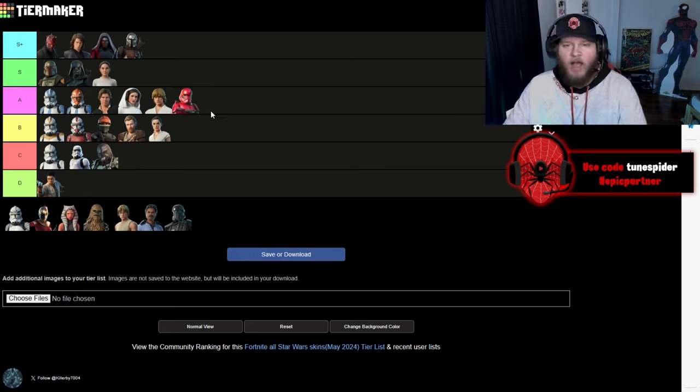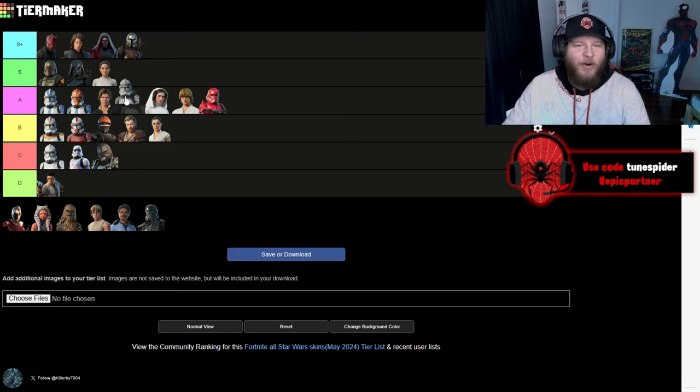Sith Trooper — they're going in A. I really like them, I like the all-red look, I think it looks cool in the game. But the Wolfpack Trooper — for the name alone I want to put it in S, and overall I think it looks really cool. I think it's the coolest of all the Trooper skins, so for that it's going in S.